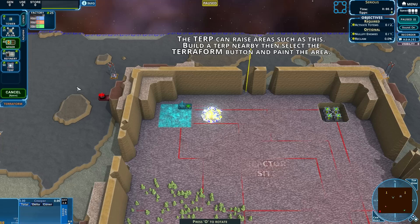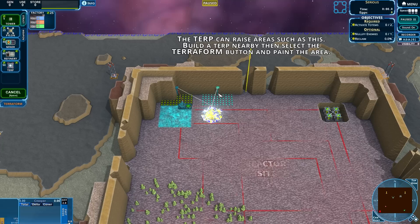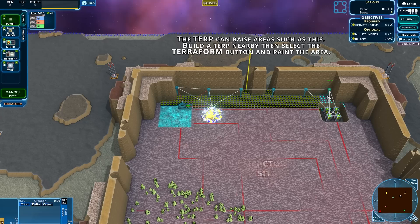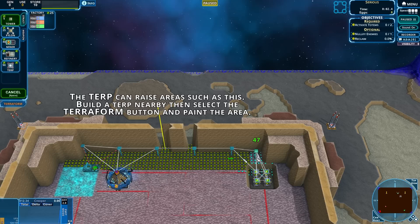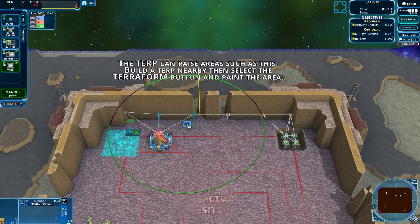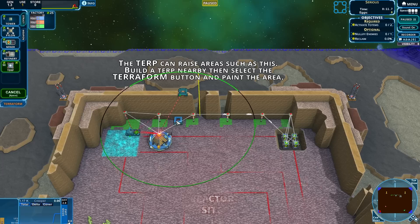Going to get one mine down - I want to be kind of efficient with my timing. We have a couple of energy boxes to get me going which is good because we need to turn.